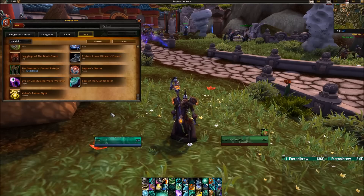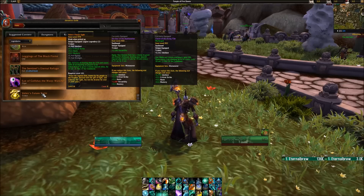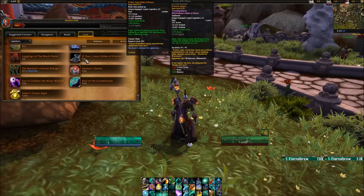Looking at the legendaries for the Mistweaver, the best healing legendaries in my opinion are Velen's Future Sight — which on use increases all healing done by 15% and causes 50% of overhealing on players to be redistributed to up to three nearby injured allies for 10 seconds on a relatively short cooldown — and then Aethis Lunar Glides. Uplifting Trance increases your Vivify healing by an additional 10% and causes it to heal one additional target, so instead of 40% it's now 50% more healing. It's a really regular proc throughout a raid fight and it's very powerful, especially since it adds one additional person for the AoE healing aspect.